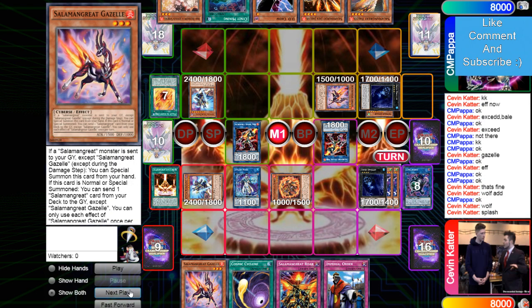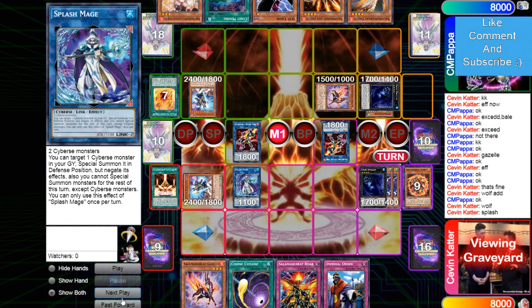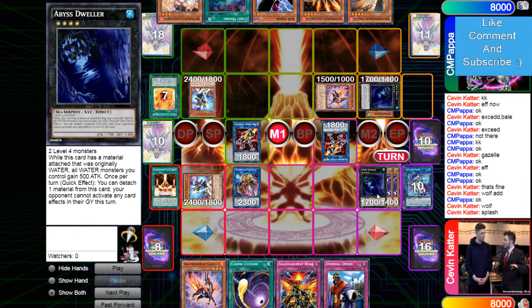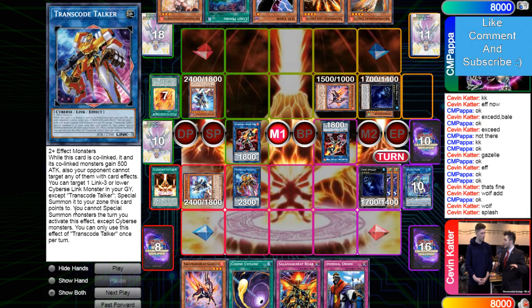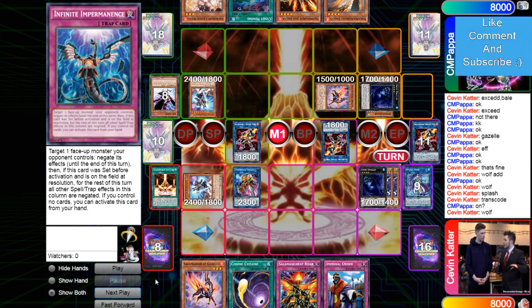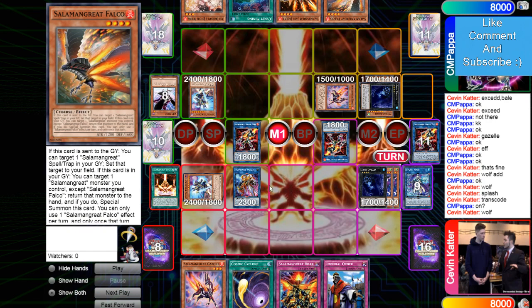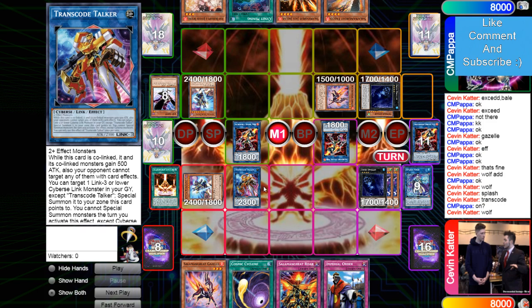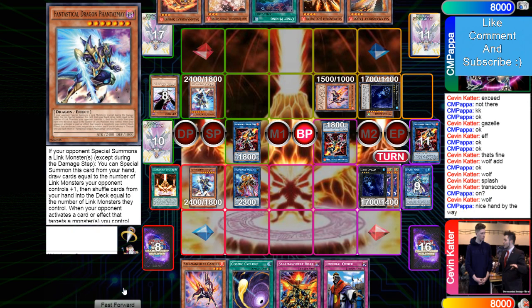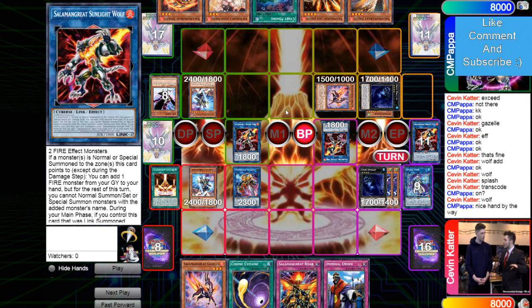Wolf adds back Roar, Splash brings out Spinny — he's locked into Cyberse for the rest of the turn. He links in Transcode but can't even use its effect since he summoned Dweller and this says 'you cannot special summon monsters this turn except Cyberse monsters.' Oh, he's using it — and now he's going to Crow... he Crows the Wolf. That's a little cheat right there, but his opponent put Sanctuary to the bottom without shuffling, so I'll let it slide. Transcode attacks Phantasme and his opponent is admitting defeat.